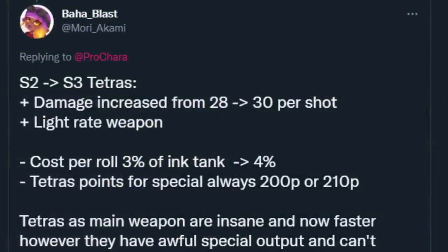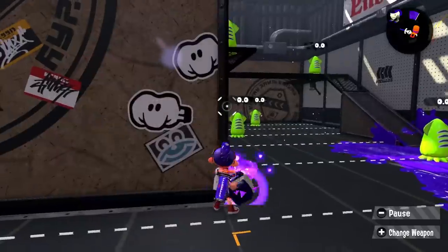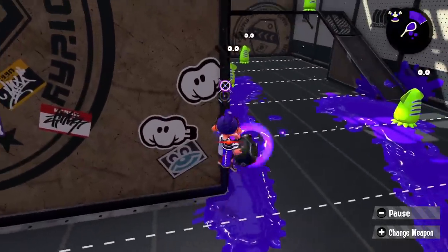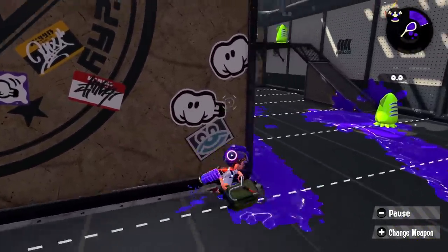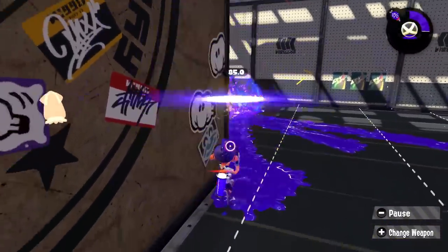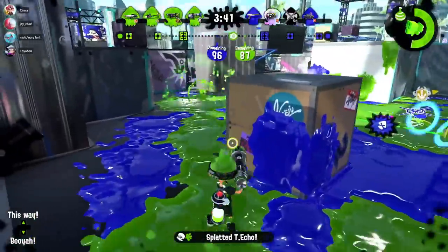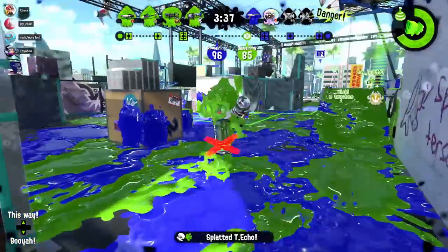Thermal Ink rework: first of all, it's affecting AOE weapons. If you don't know, any weapon with splash damage — such as machines, Explosher, or blasters — only the direct hit applies Thermal Ink. So the change makes it so AOE weapons can now track your opponent. If you want to do this, which would be a good idea since that's kind of the whole point of Thermal, you would have to nerf the duration down — maybe AOE hitbox thermal only applies for half the time.